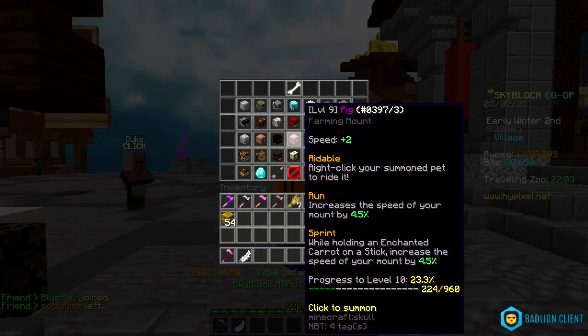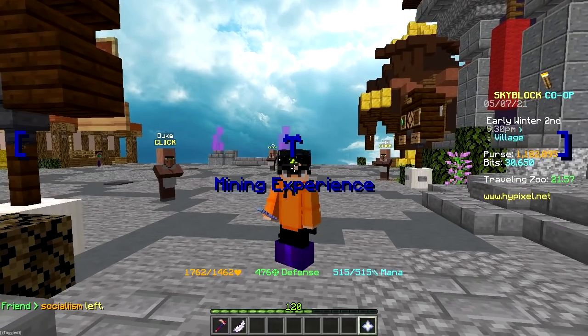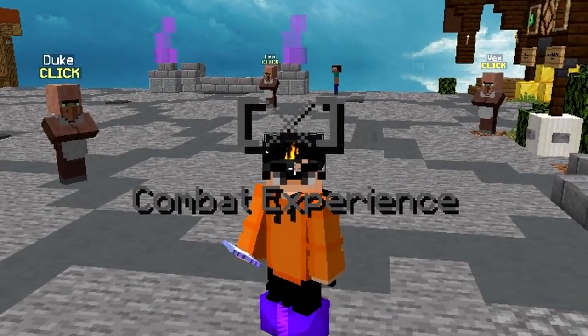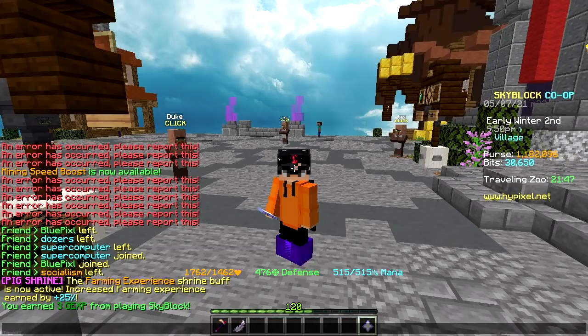Because that would mean you have to use your pig pet and sacrifice your elephant pet. Wait, what's happening? Oh, a new buff is being selected. We just got an extra 25% farming XP, so I'm just gonna go straight to farming.